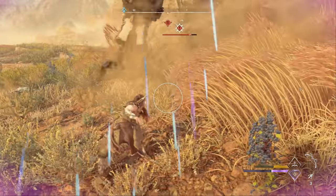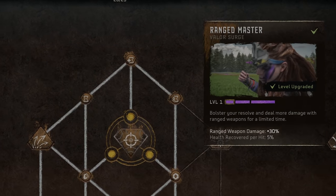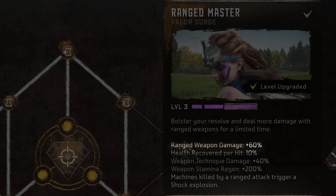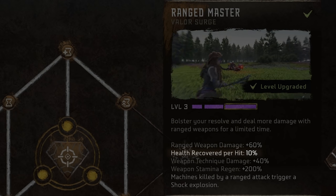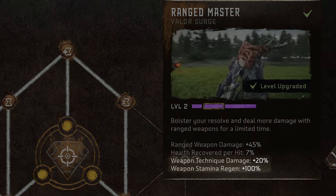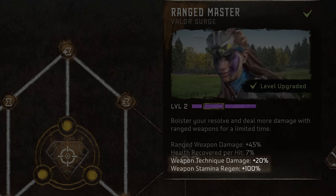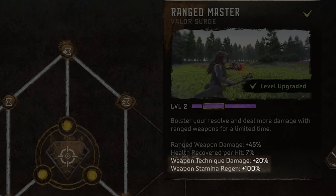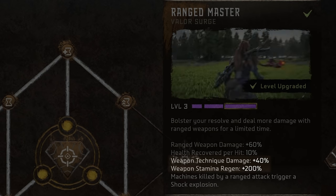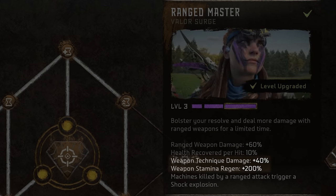Let's take a look at the stats. We start with a 30% boost for ranged weapon damage at level 1, and at level 3 it goes all the way up to 60%. Rangemaster also gives you a little bit of health back for each hit, with this stat maxing out at 10% on level 3. Now at level 2, we unlock two more effects: a 20% boost to damage dealt while using weapon techniques, and a 100% increase to the weapon's stamina regen speed. Those effects max out at 40% and 200% respectively.